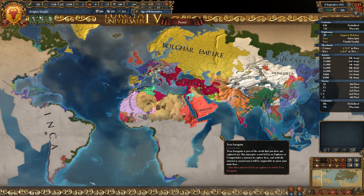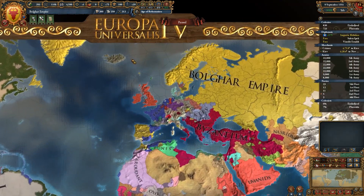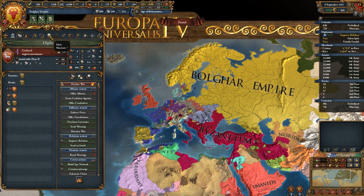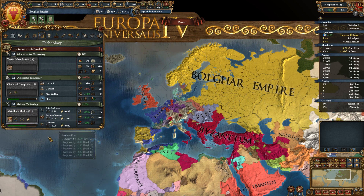Hello everybody, it's Storm here, and welcome back to Europa Universe LS4, the Horselord Mega Campaign. In the last episode, we kind of just coasted along for a little bit, just working on getting tech done. We were able to get our military tech increased — we're now up to 10, and we will be going to 11 soon. You only need 492 power.